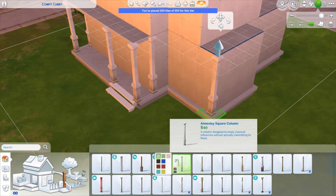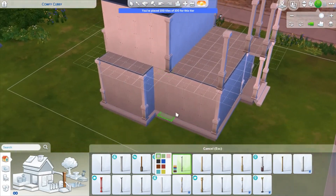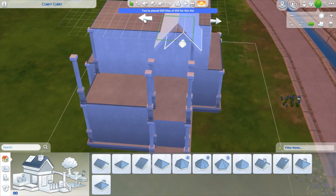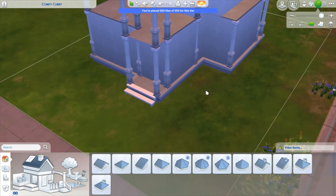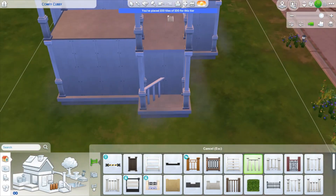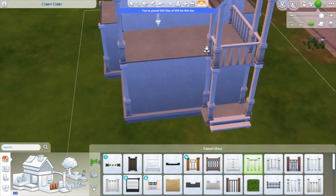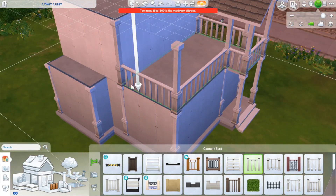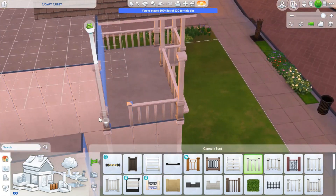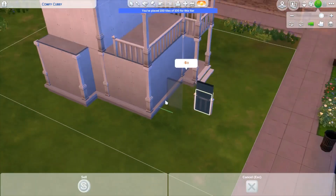Originally I had planned on doing a balcony, but then I remembered I play Sims with the Seasons expansion pack, and during winter your Sims do not want to be outside. So I scratched the idea of the balcony. I ended up having to do a glitch because it said I was over tiles, so I had to place an extra railing somewhere else and then move it so it would complete the railing without counting as a room technically.